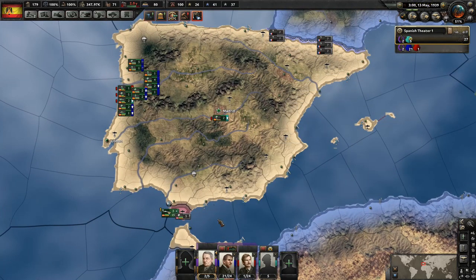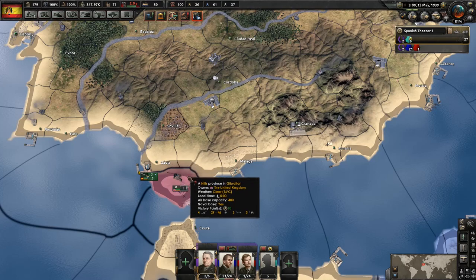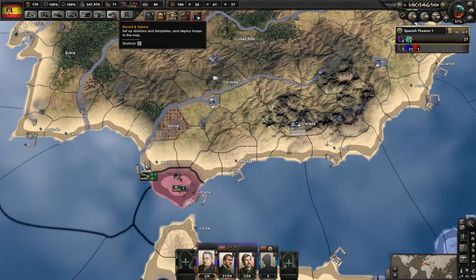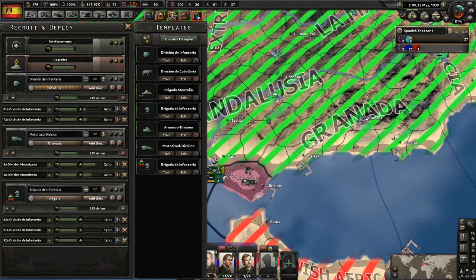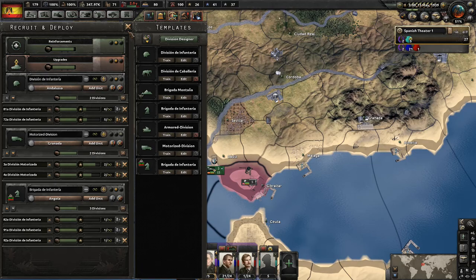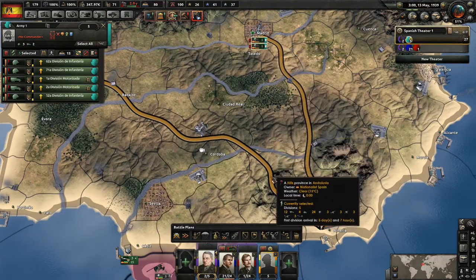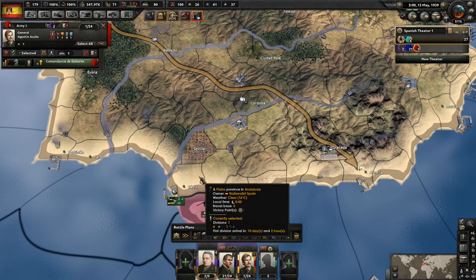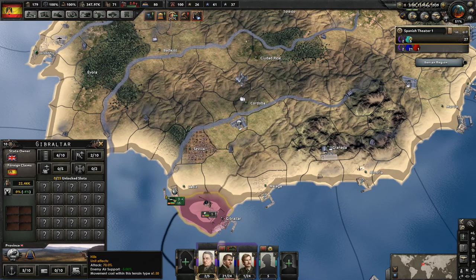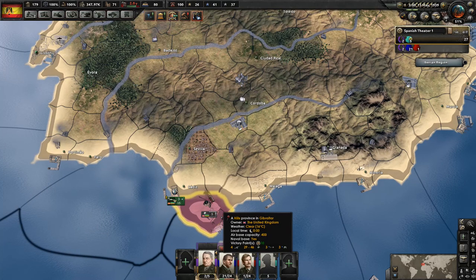That takes care of our northern border, and then the ones are going to go across. What about here, against the British? We're going to make sure we attack there too. We're creating new ones here — they're going to Madrid right now. We'll set them up here instead, right there in Andalusia. The ones that come out here are going to be the ones attacking into the hilly terrain there in Gibraltar. Yeah, we have a core on that. So let's go ahead and set that up.